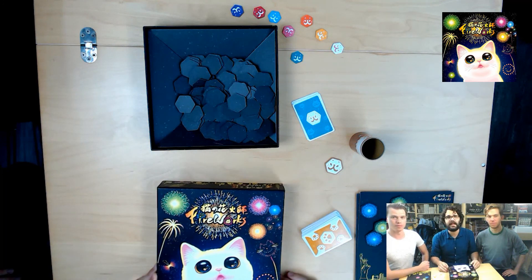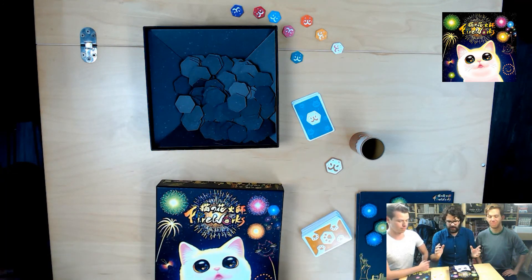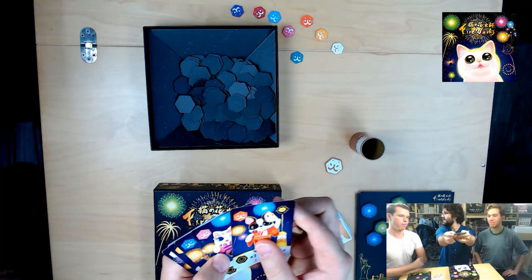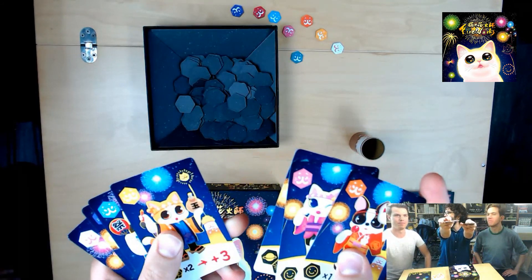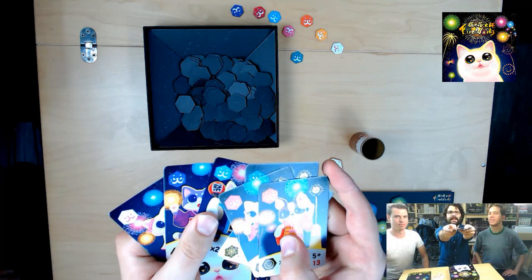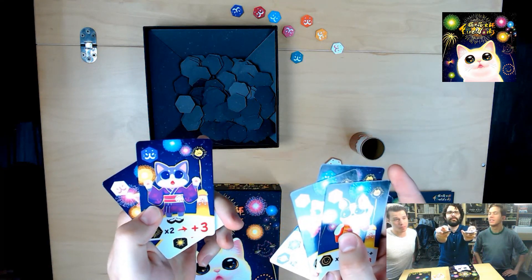It's coming out at Essen 2017. So, Fireworks — what is it? The theme in Fireworks, which you can see in this amazingly cool artwork, is that we are cats and we are fireworks professionals.